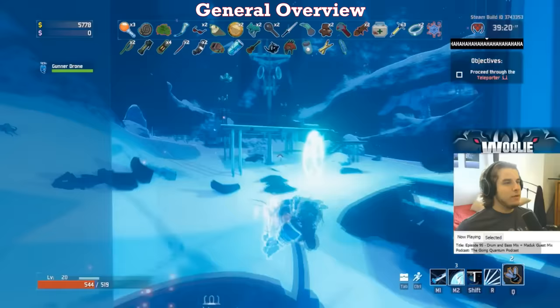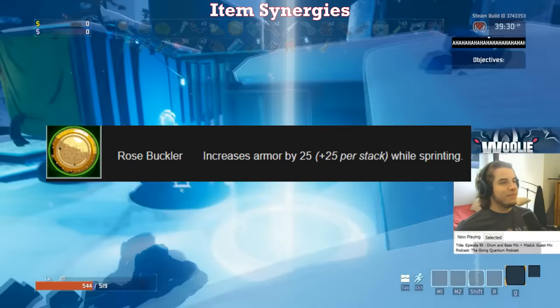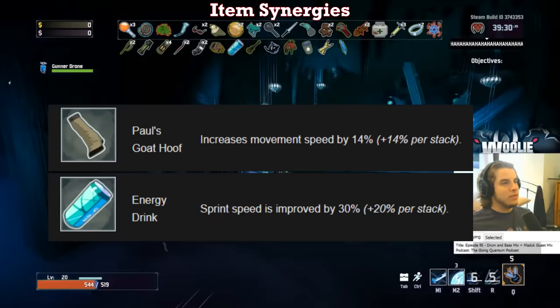As mentioned in the overview section, Merc is always on the move. This, combined with his capability of using left-click while sprinting, means Rose Bucklers are amazing on him. Each one gives you additional damage reduction while sprinting, so if you have a habit of pressing your sprint key immediately after using your skills, you should get this mitigation a large portion of the time, if not always. Goat Hooves and Energy Drinks are also amazing. However, I value the hooves higher than the drinks because the distance of your dashes - your Shift and your R - scale with your current movement speed. The hooves give you the movement speed all the time versus just when sprinting, so their effect is more noticeable.